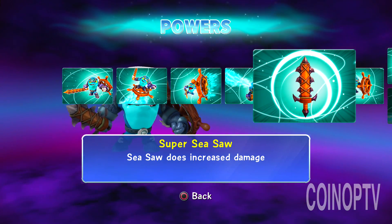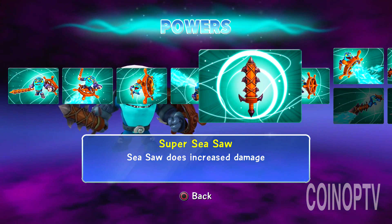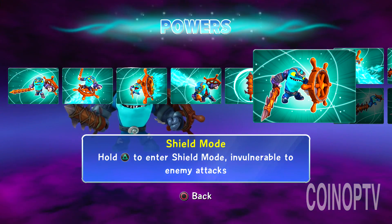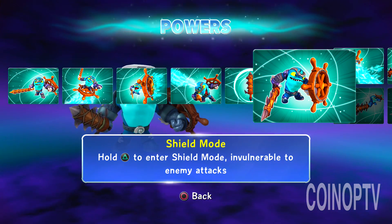Super seesaw — I can't say any of these. Super seesaw is tough to say. And I've called out some of the Skylanders developers when I've seen them in person. I'm like, dude, who is making these names for these abilities? Because they're tricky to say.